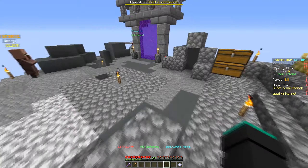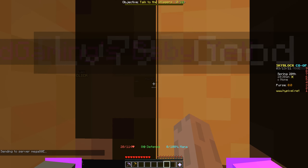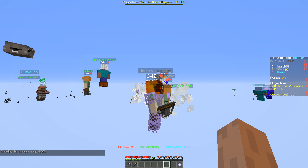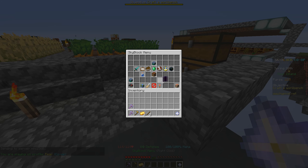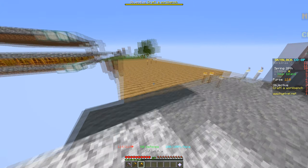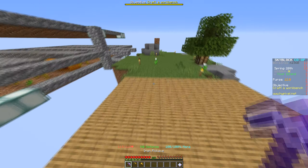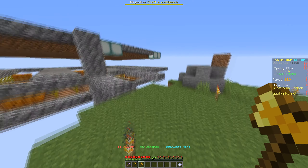I'm going to go quickly grab some gold — I need to buy some gold real fast. Okay guys, we are back at the island. I'm just going to be building this gold axe right here.